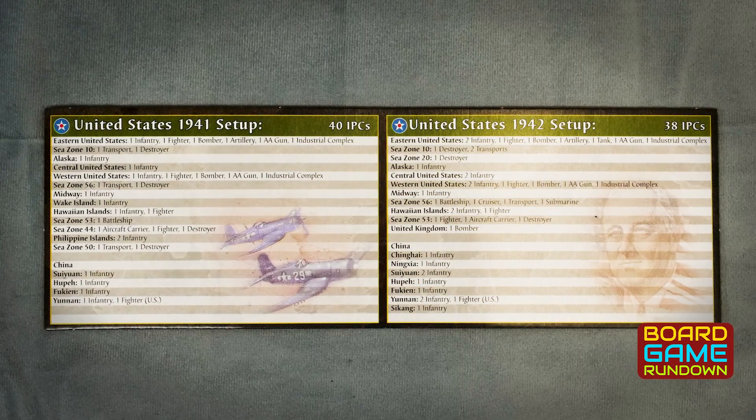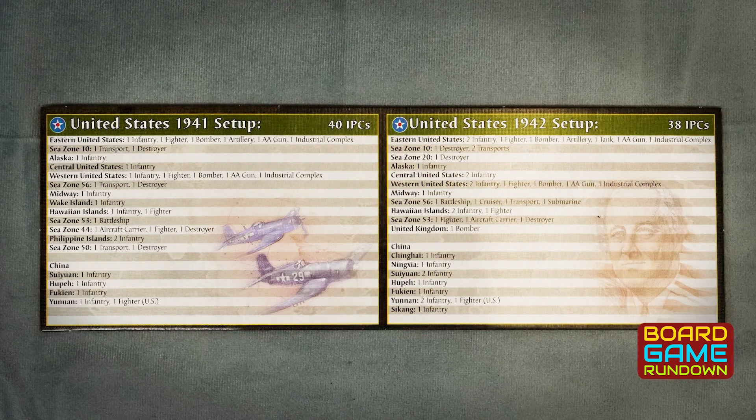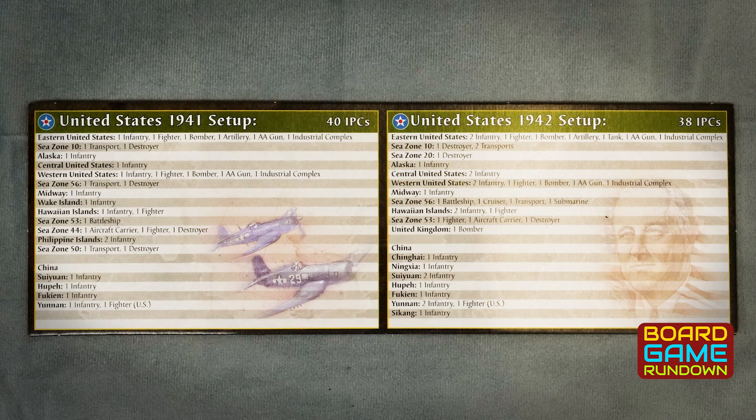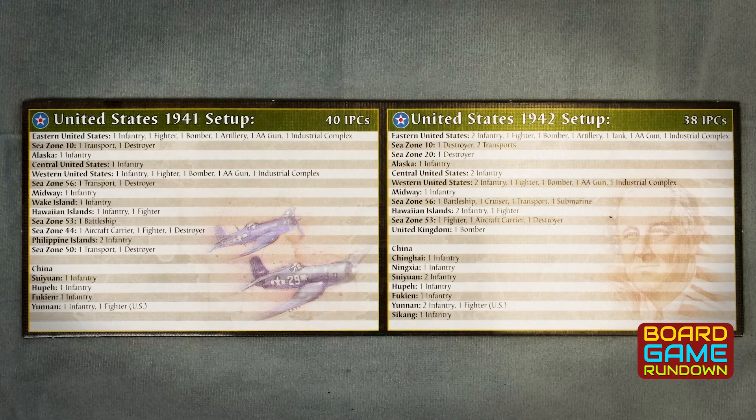The turn flow just repeats, and this edition has two different setups. Depending on which setup you choose, there's a slightly different turn order, but it's all laid out very handily on the player boards you get for each country. That's basically the gameplay — it's very quick and dirty here, there's a lot of little minutiae, but we don't have 30-40 minutes to get into that. Let us know in the comments if you want a deep dive. I taught Mike on Saturday and this was his first foray into Axis and Allies.